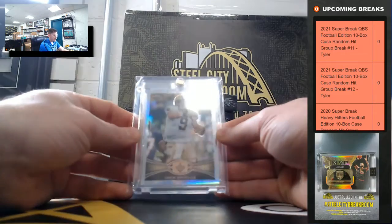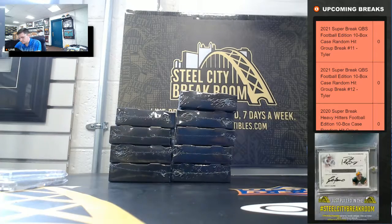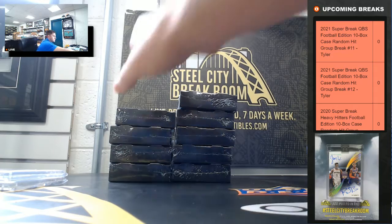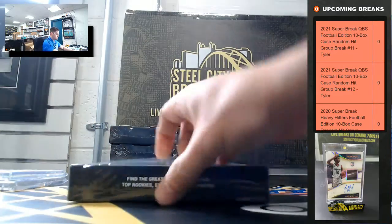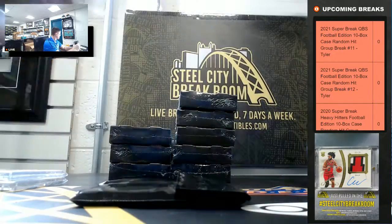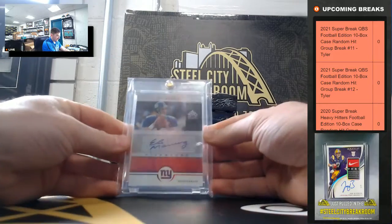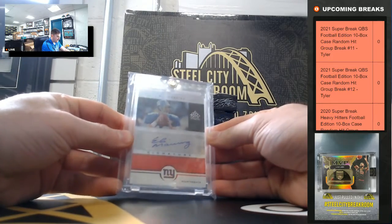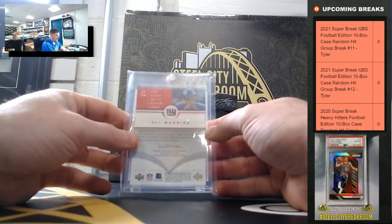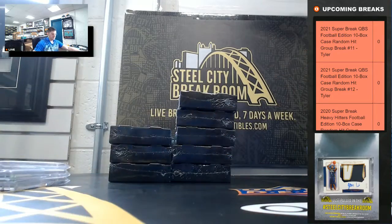Drew Brees Tops Chrome refractor. Next up, the Eli Manning 2005 Upper Deck Reflections auto — it's a nice one, Eli.